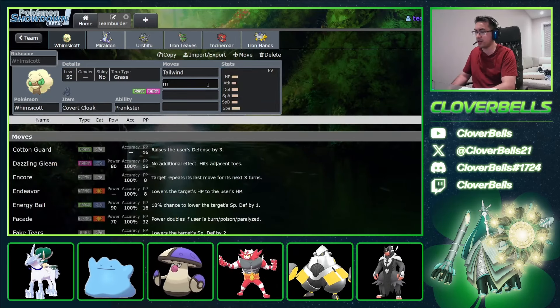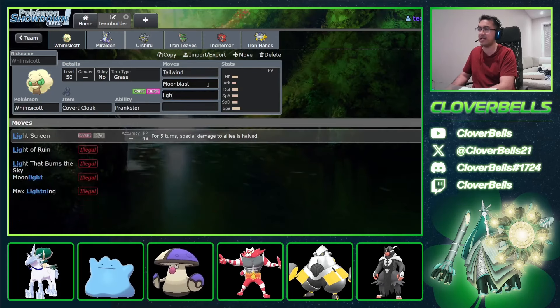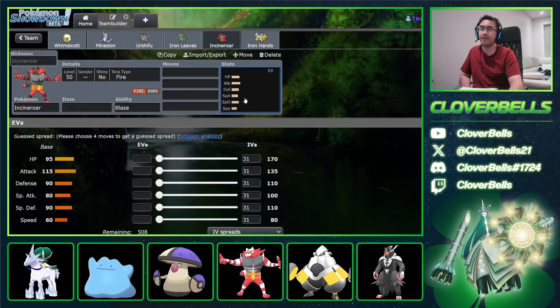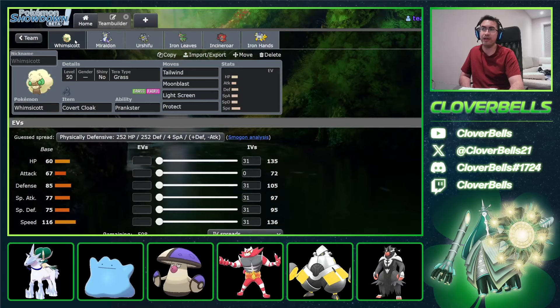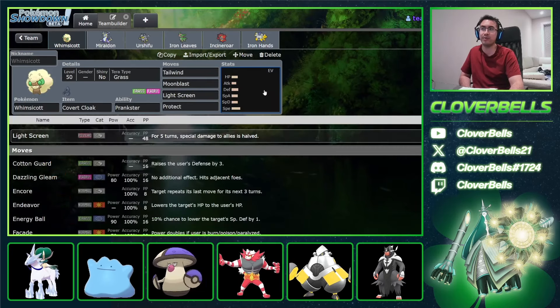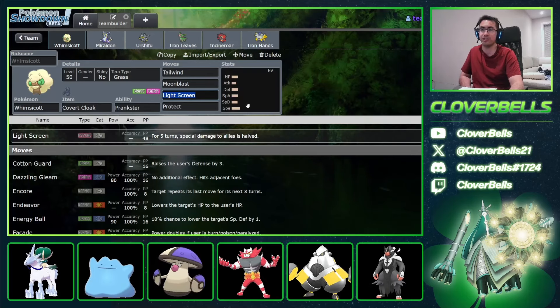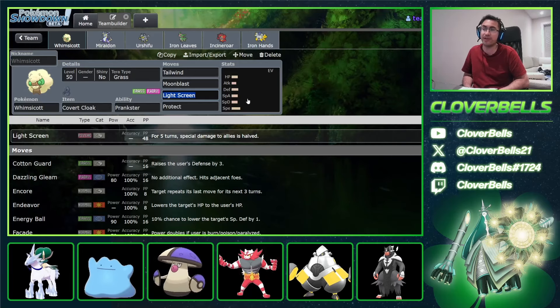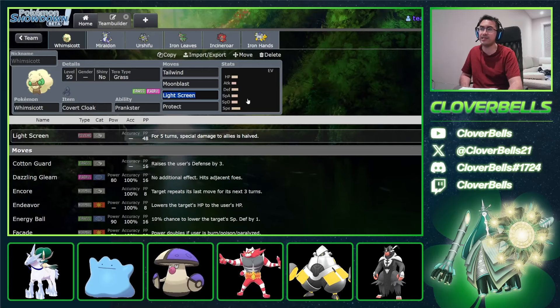The cool thing about this Whimsicott set that Ruto was playing with was that it had Light Screen. You've got Incineroar here for Intimidate support — that's your physical attack damage reduction. But for special attack damage reduction, now you can add Light Screen to Whimsicott. Usually this third move is something like Encore or Helping Hand, or even Cotton Spore. But Light Screen has been done on Whimsicott before — we've seen this throughout different sets, especially back in Sword and Shield. It makes sense on something like this.